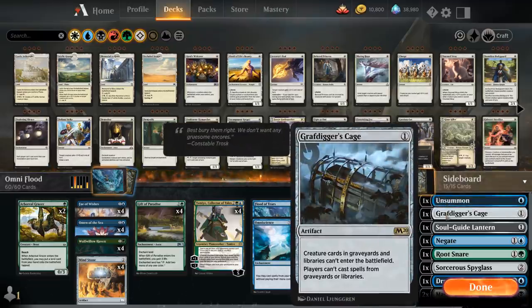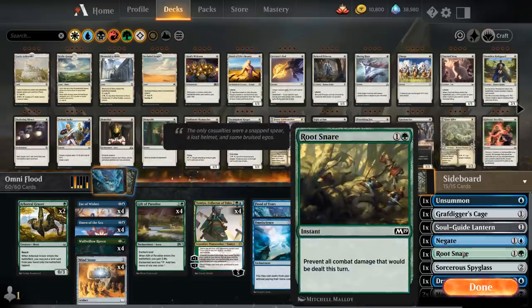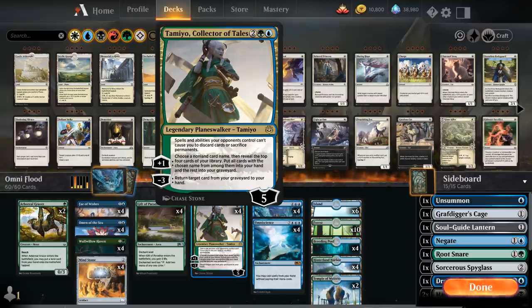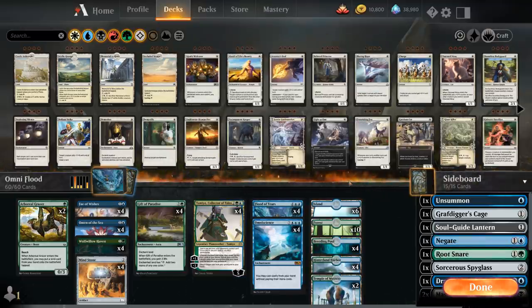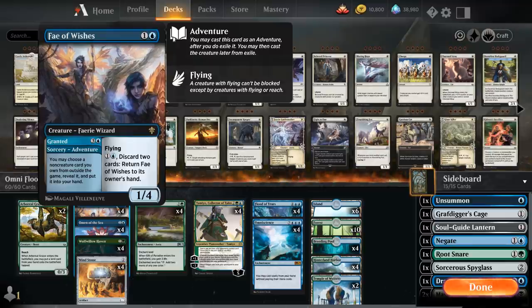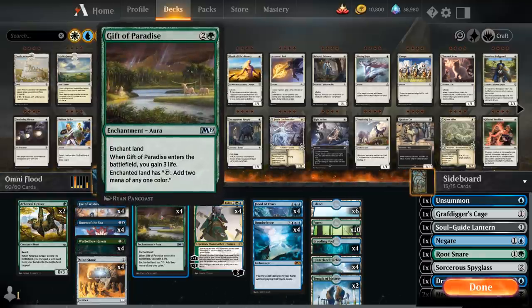With the sideboard we have some nice cheap options: Unsummon to bounce a creature, graveyard hate with Grafdigger's Cage and Lantern, Negate as a counterspell, and especially Root Snare — an important one in creature matchups as it prevents all combat damage that would be dealt this turn. We even have Tamiyo, who can return a Root Snare from the graveyard, so we can use it multiple times while setting up. Since it's only a two-mana investment to cast Root Snare, we can still use the rest of our mana to keep setting up and drawing toward the combo.